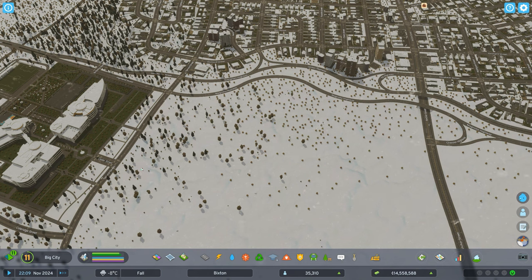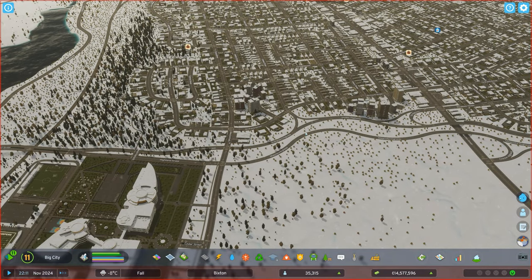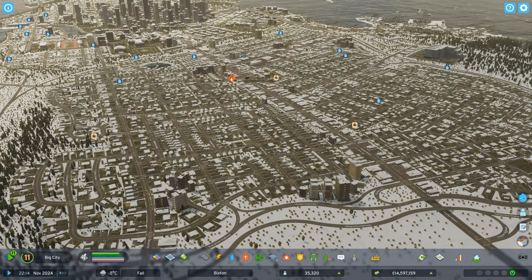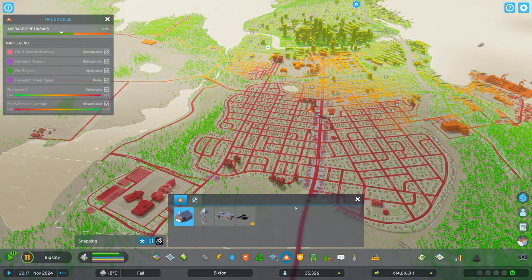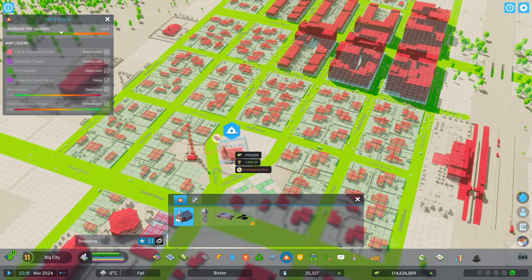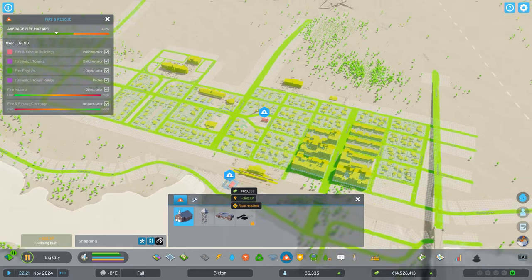I'm going to build an office park over here near the new technical university campus that I just laid down. But before I get into that there are a number of things I have to fix in the city. First of which is fire and rescue services — as you can see, coverage in the city is absolutely abysmal. I'm going to place a fire hall right here smack dab in the middle of the city.